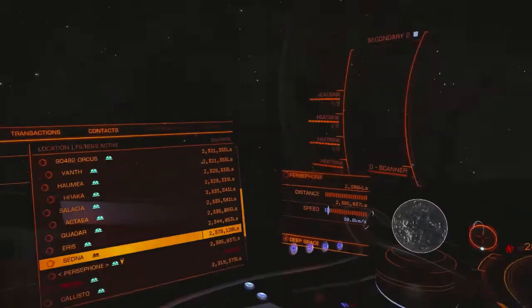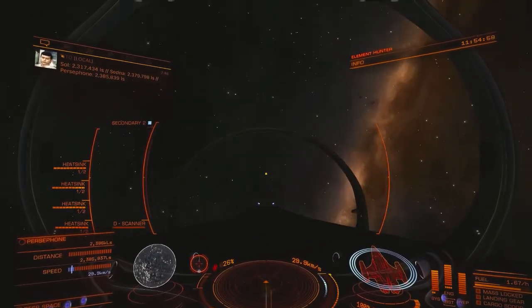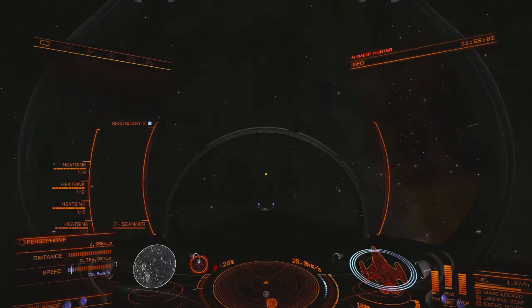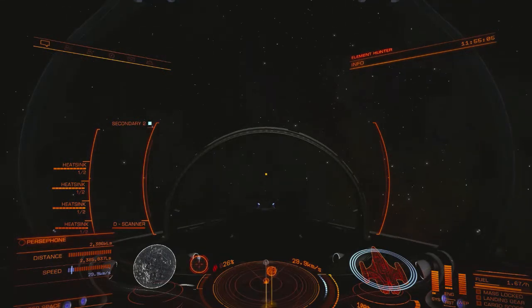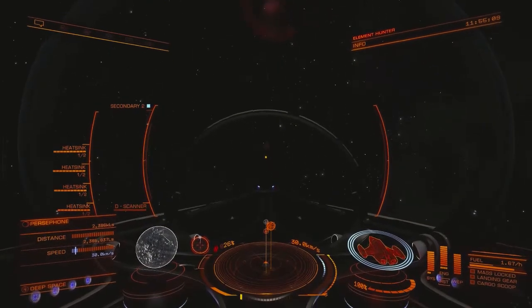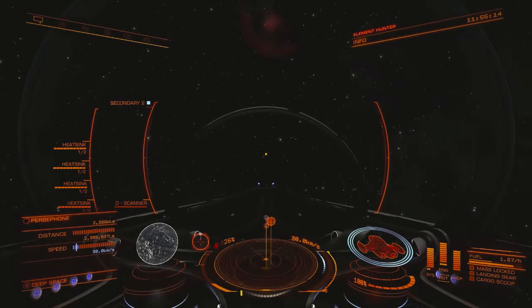Actually, I want to get further away from Sedna, so I need Sedna to be behind me — my mistake. Good thing I double checked that. Alright, so there we go: Persephone is directly overhead and Sedna is behind me.